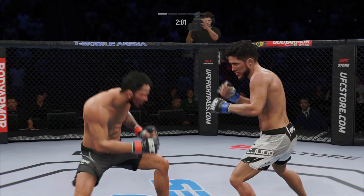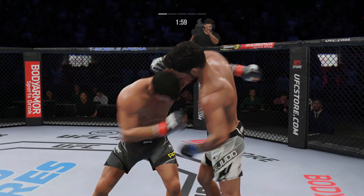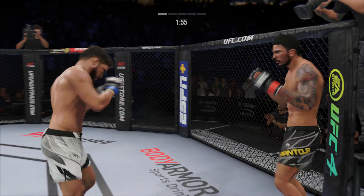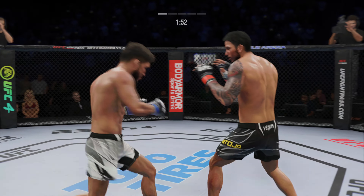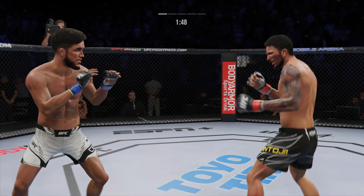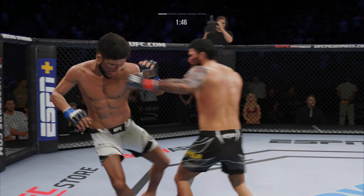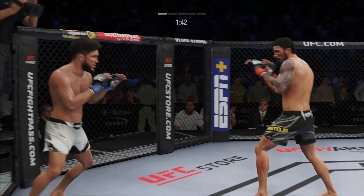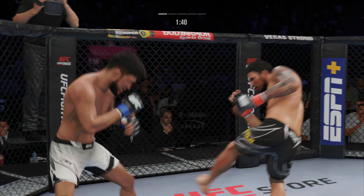He needs to make adjustments. One thing you can do is close the distance — don't give him space to leg kick you over and over again. Get close, fight for the clinch. Take that leg kick away by managing the distance. It didn't take him long to find his range here tonight. His timing is on point. There's no give on that leg kick.